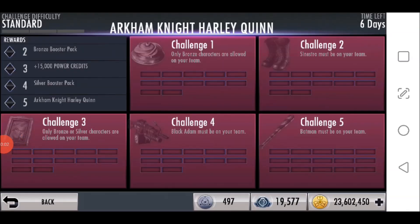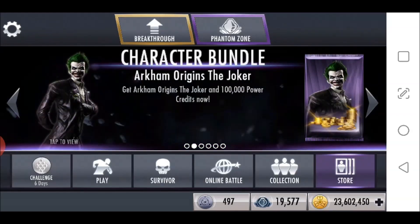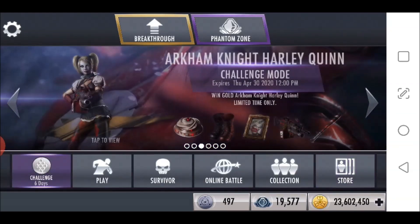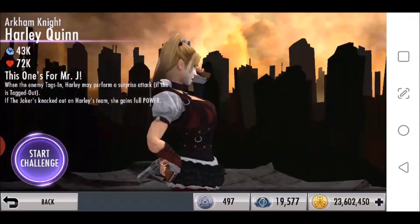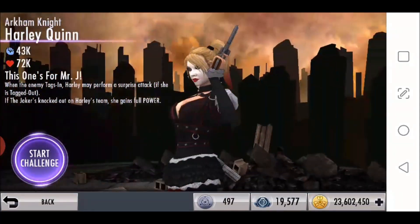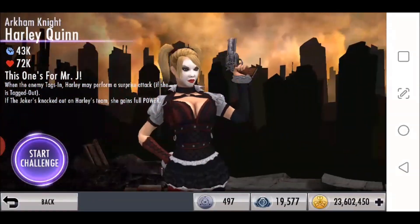The current character challenge is Arkham Knight Harley Quinn — that's a one-week repeat. The required characters for that are Sinestro, Black Adam, and Batman, who are bronze, silver, and gold respectively. Not great if you don't already have them, but for intermediate players there's a decent chance you'll have at least all these characters. Worst case scenario, if you have money, you can still buy them all in the store.